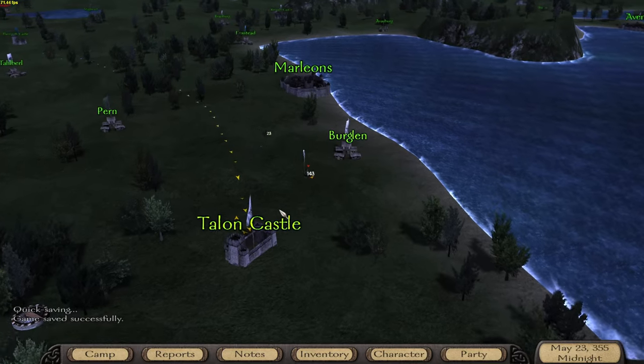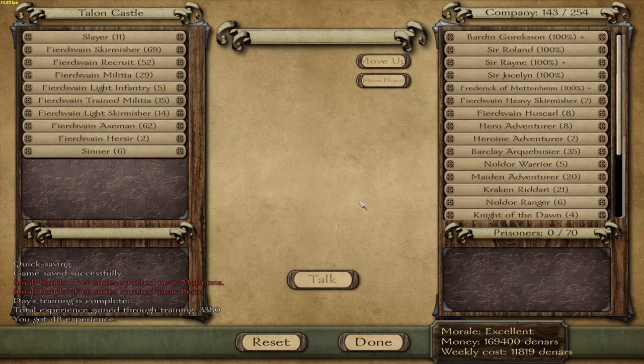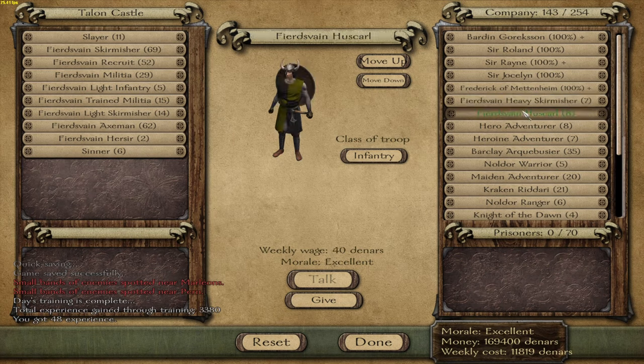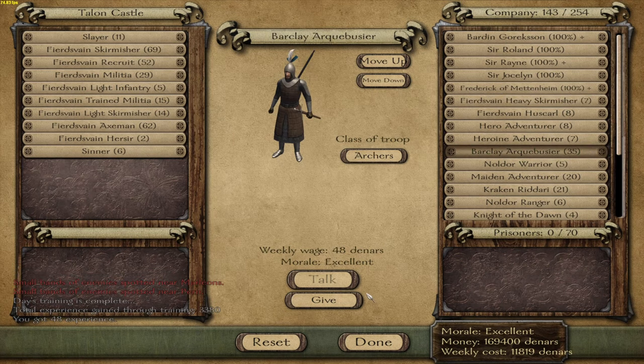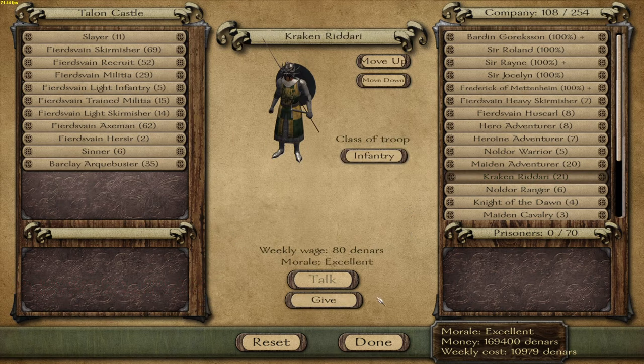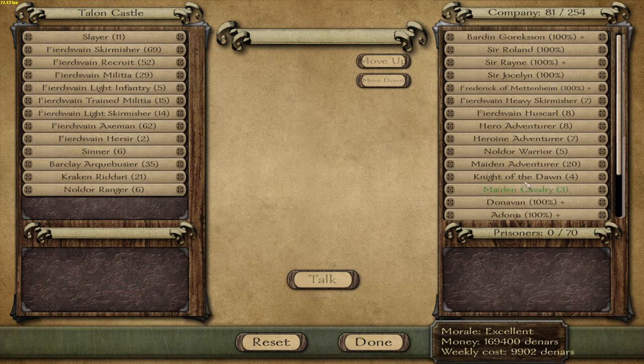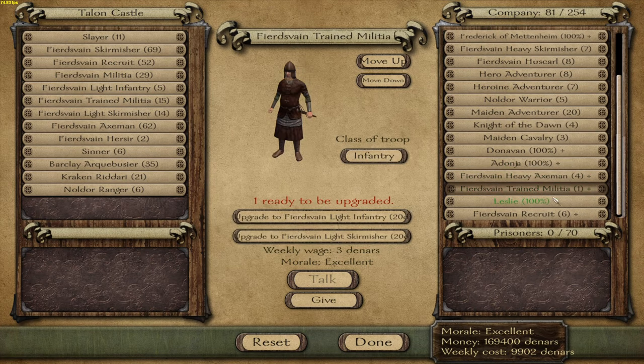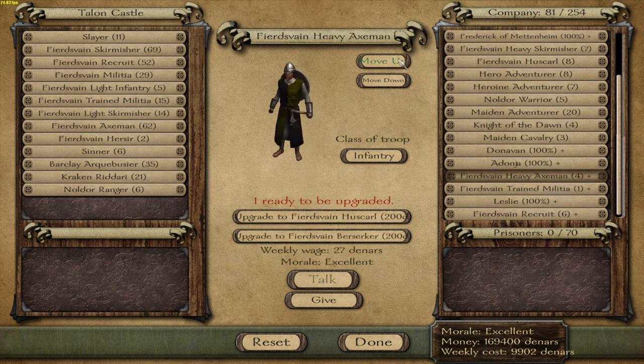Okay, since I'm not doing anything else, I'm just gonna dump all my stuff in there and pick up the ones I want to train up. Leave these in there. Keep the Maiden and Adventurers, no Older Rangers. Keep the Cav. Everything else I'm gonna dump in there. Okay, I'm gonna need to keep them.